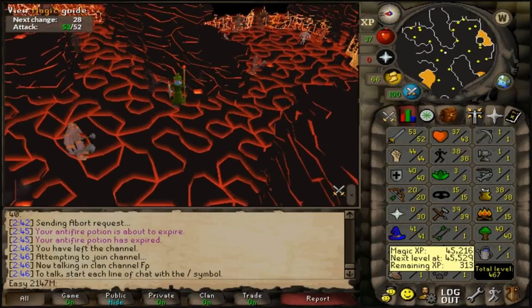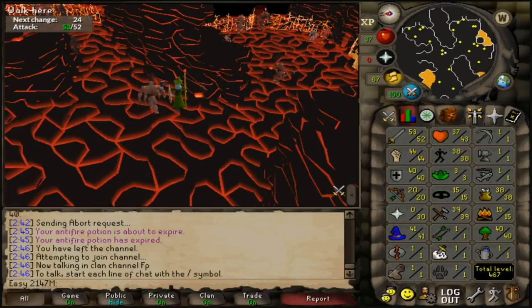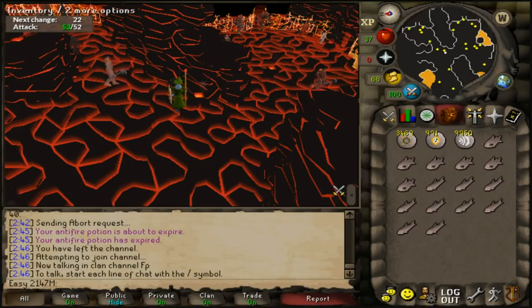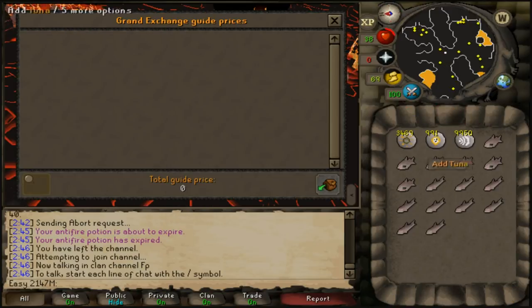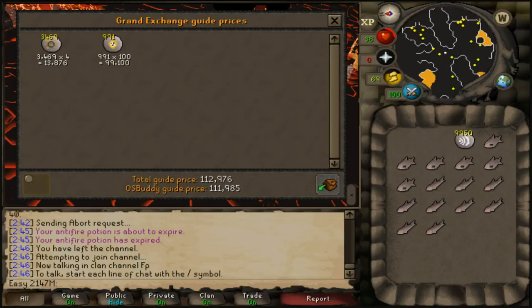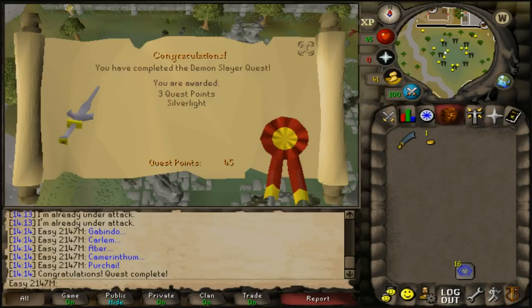Next goal is 50 magic; currently at 41. Heading to TzHaar — obsidian items are expensive, capes nearly 800k, so that'd be awesome but it's a 1-in-512 drop chance. Spent 162k on magic training and got 50 mage with no unique drops, but 50 magic looks clean.